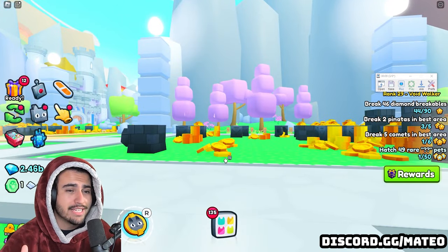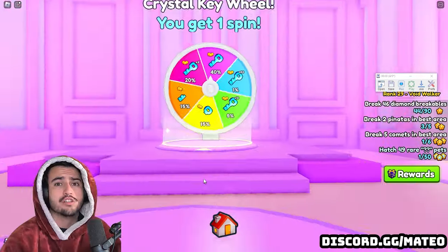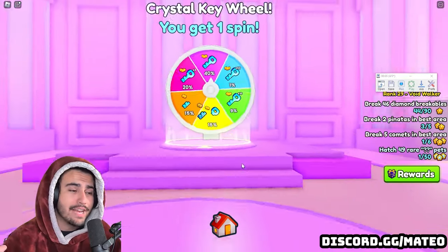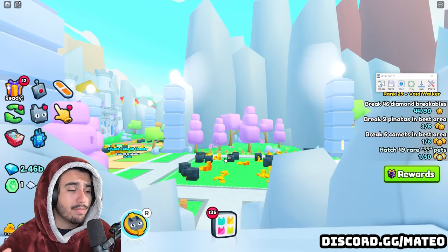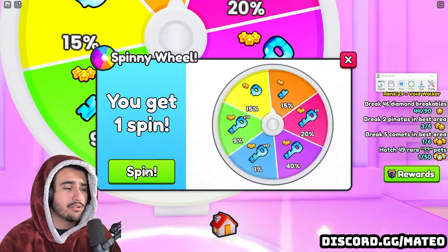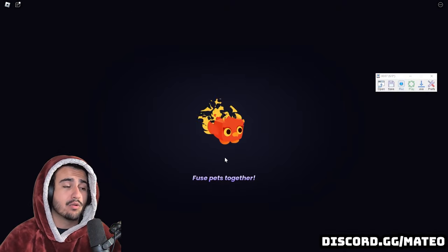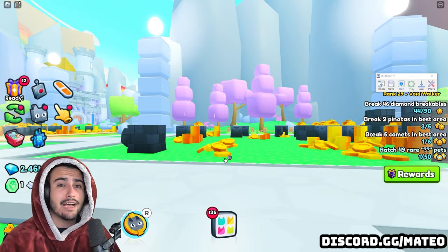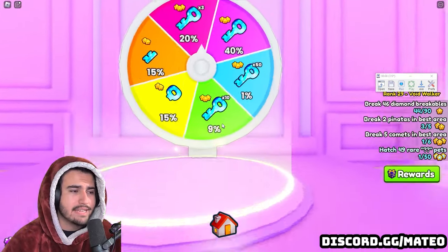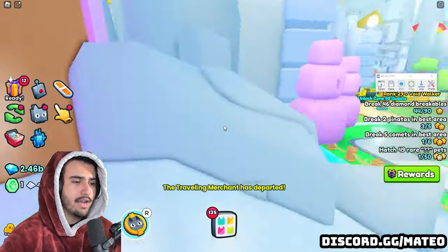This allows me to do this three times a minute, which is 180 times an hour, generating about 5.5 million diamonds in raw profit every single hour. As you can see, the recording is working absolutely flawlessly — it just did three right in a row with no issues. To do this overnight, you just need to stock up on enough secret keys. For example, if you're going to be gone for eight hours, that's eight times 180, which is about 1,440 keys needed.